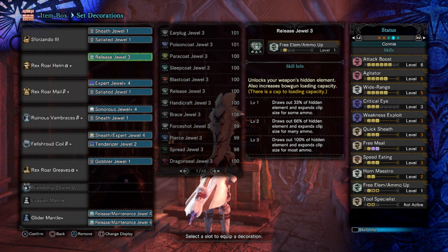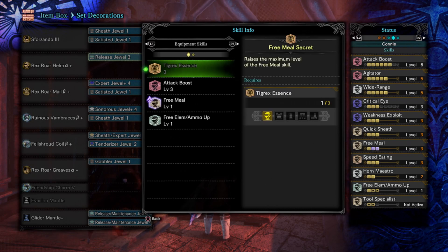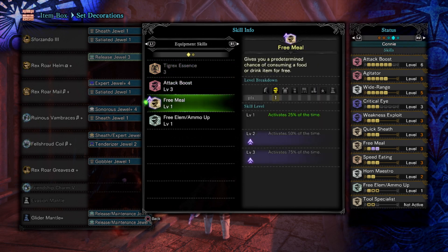So the skills themselves — we've already kind of talked about this. We have critical eye and agitator to get us up to 40% affinity and we have weakness exploit to get that up to 90. We have attack boost and also agitator for some raw. Now, notice we're using Tigrex Essence, the set bonus from 3 points of Tigrex — I happen to be using Brute Tigrex because it's better. That allows you to awaken free meal and get it up to level 3, breaking the limit so that it activates 75% of the time.